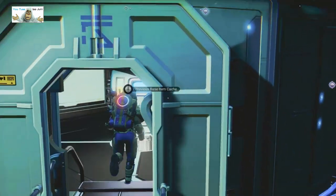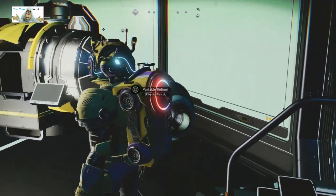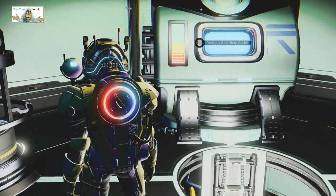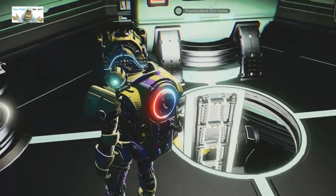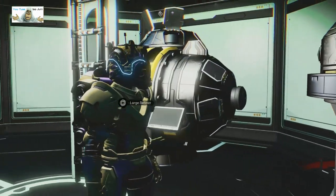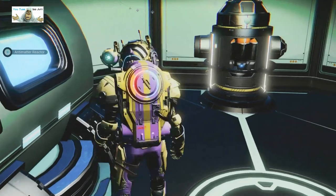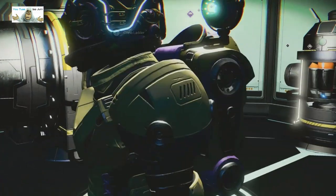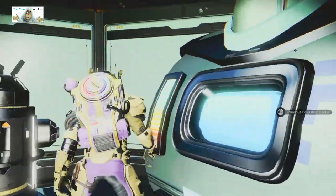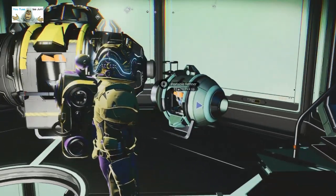All right, so in here we have stacked to the gunnels processors - well, refiners; I keep calling them processors but there you go. Plus his previous item base cache just dropped down here. More refiners, another large one, and anti-matter. Looks like he's trying to make this into a big base because he's got lots of refiners. You come up the stairs and you're face to face with that - could have done with a little bit of extra room there.